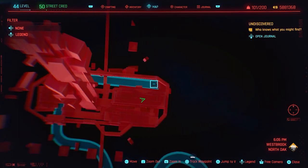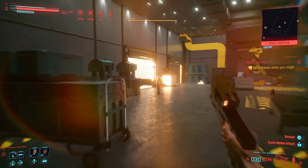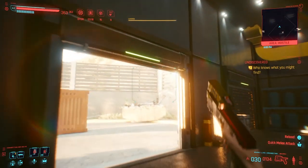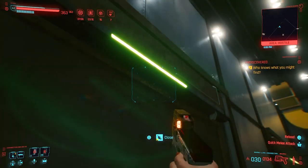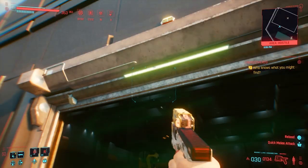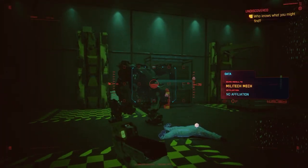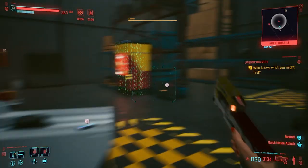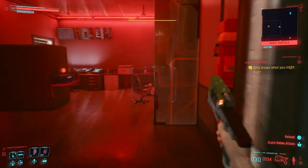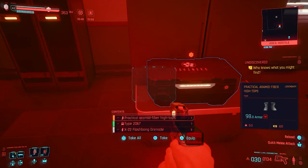There is a garage door that you can open — as you can see here, this is that garage door. You want to open that and then go in; there is a boss that you need to defeat. Then turn right and there will be a room. You want to open the door and go in — the legendary item will be on the table.